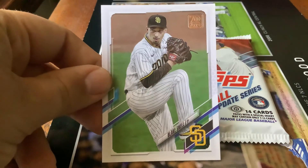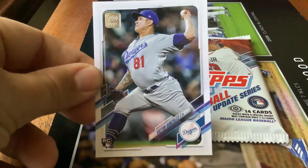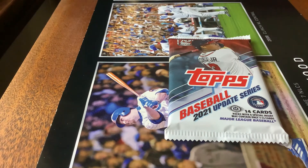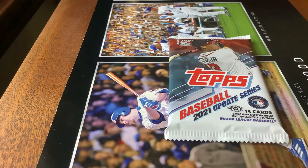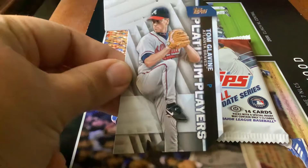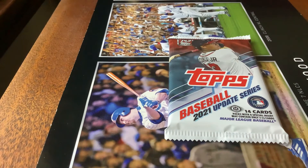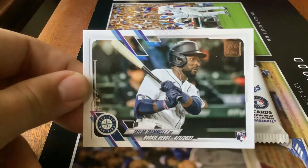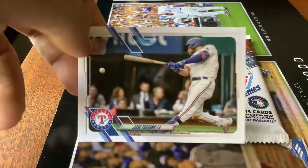You got Blake Snell of the Padres — pretty good. Got a Victor Gonzalez. Got a silver rainbow foil of Tyler Wade. Got a Tom Glavine 70th anniversary design card — like the number 70 die-cut style. And you got a Taylor Trammell rookie debut.